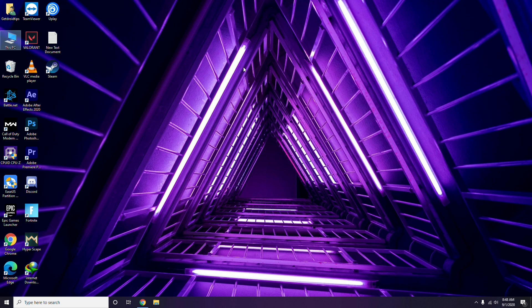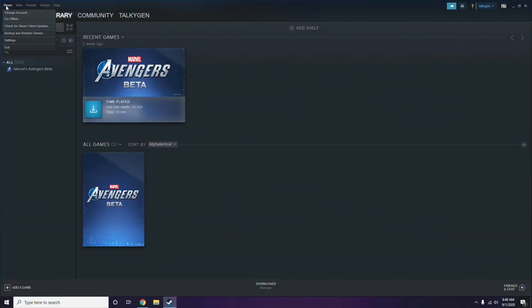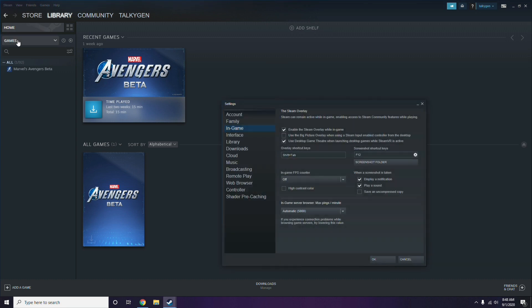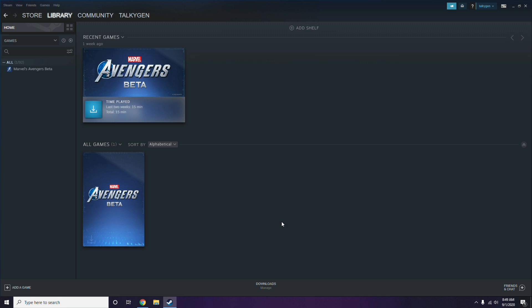Next is disabling the Steam overlay from the Steam app. Click on Steam, then go to Settings, then go to the In-Game option. From there, uncheck the box to disable the Steam overlay while in game, then click OK.